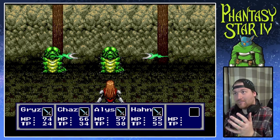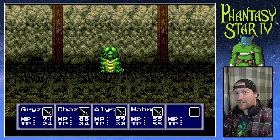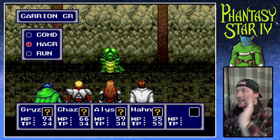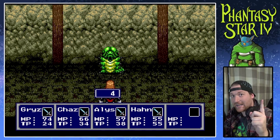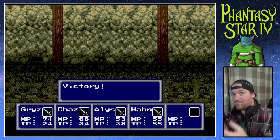You can set up certain attacks and stuff like that — like if you want one person to do an attack, one person to do a spell, and one person to defend. You can set it up in this section right here. Right now I only have one thing set up and that's Group A, where everyone just full-on attacks.